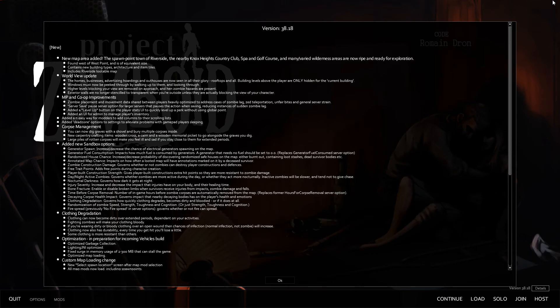Includes Riverside lootable map. Worldview update: the homes, businesses, advertising, hoardings, and outhouses are now seen in all their glory, rooftops and all. Building levels above the player are only hidden for the current building. Windows must now be peeked through by walking up to them and looking through them.